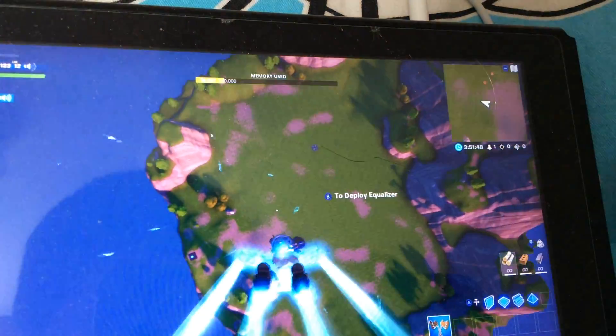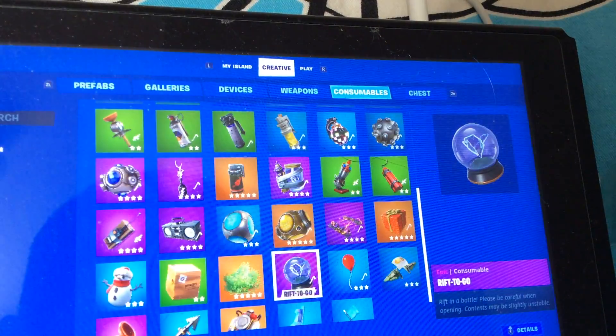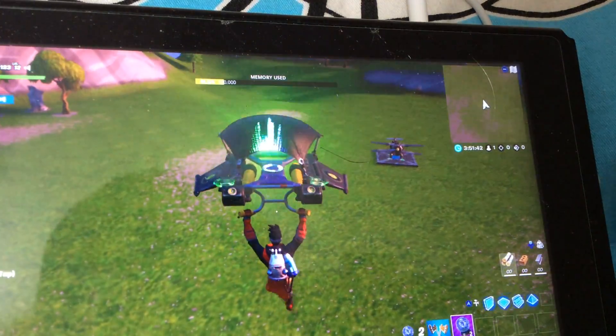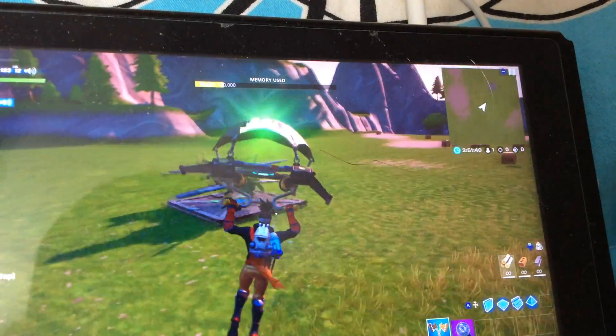Alright, so go down. And then grab the items that you need: two riftigos and an airplane.